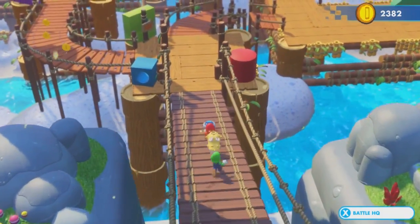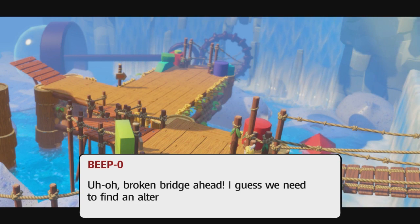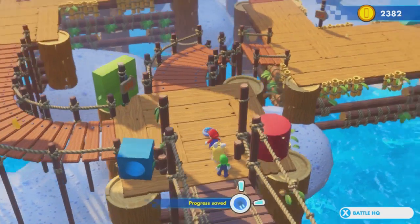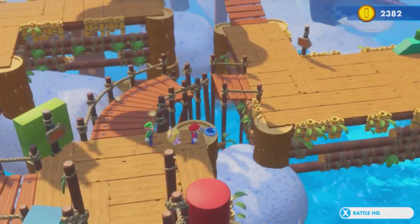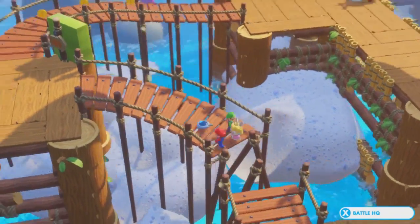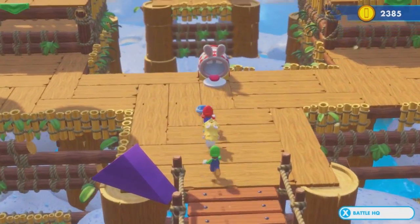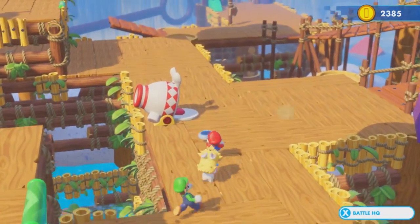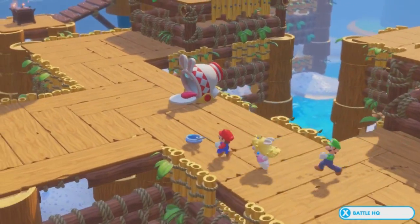I wonder what Peach does, looking at what Luigi does. Uh-oh. Broken bridge ahead — I guess we need to find an alternative to continue on our path. What do we do? Nobody... if only we, like, specialized in jumping or something in this game. You know, this character that was originally named Jumpman — no, we could never jump over that broken bridge. Never had a history of doing that in our games. Isn't that right, Mario?